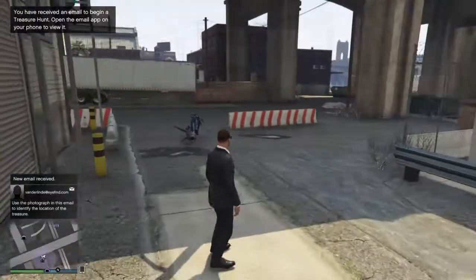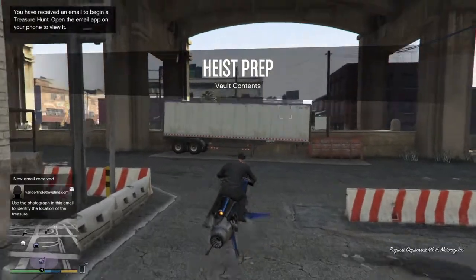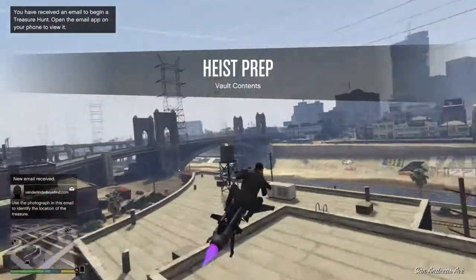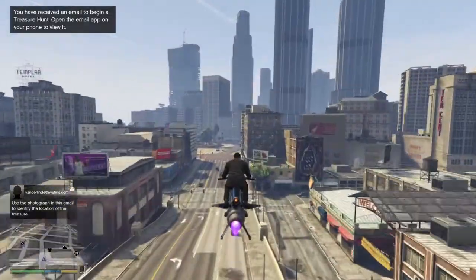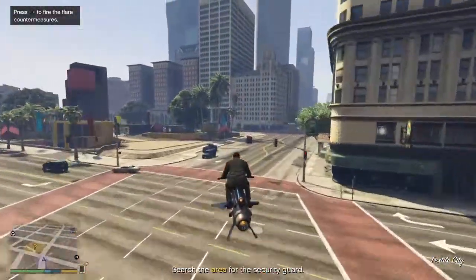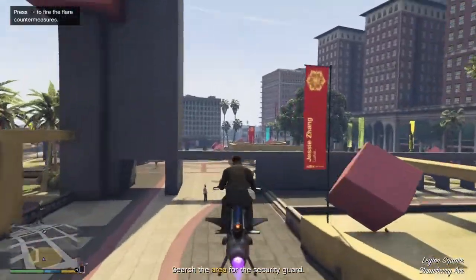I kind of prefer the artwork one just because you can easily do it with two people, so it all goes pretty quick. You don't get the safety deposit boxes, but you get the bulk of the cash — usually like 2.3 mil, 2.4 mil.